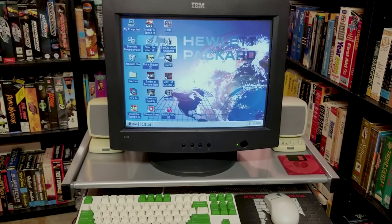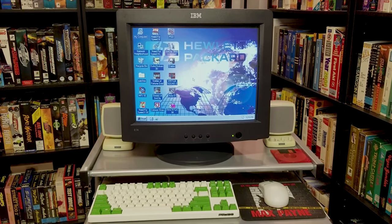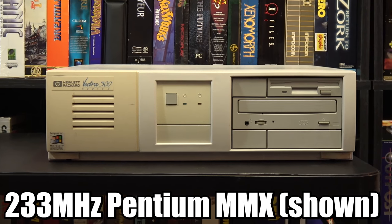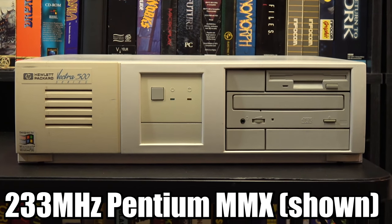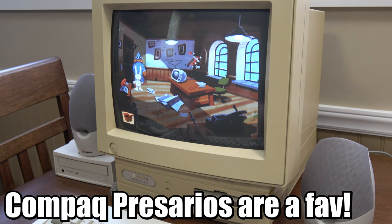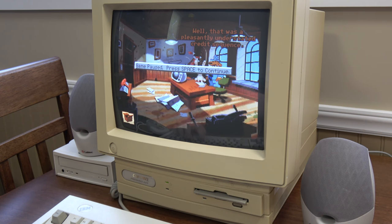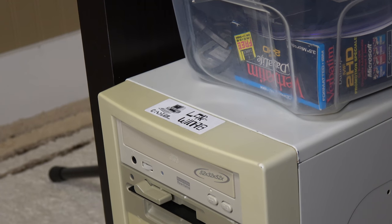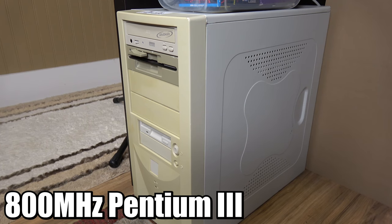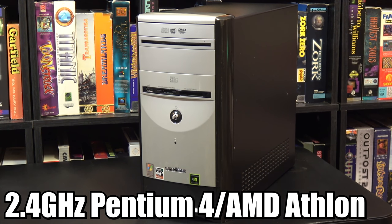I also keep several machines set up with Windows 3.1 and 95 all the time — these have anything from a 100 MHz 486 DX4 CPU all the way up to a 233 MHz Pentium MMX, usually with SVGA and a Sound Blaster 16 or one of those clones from the time period. And finally for later 90s Windows gaming, I largely stick to Windows 98 Second Edition and Windows XP machines, something with around an 800 MHz Pentium 3 on up to a 2.4 GHz Pentium 4, depending on what I need.